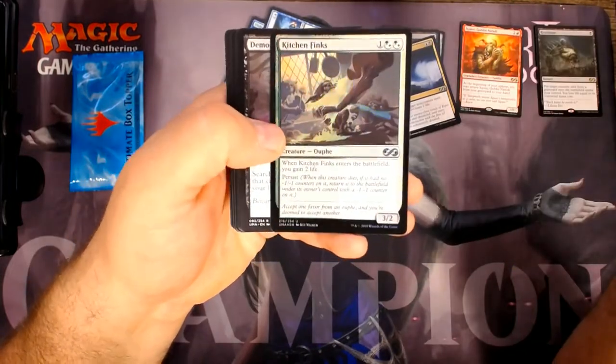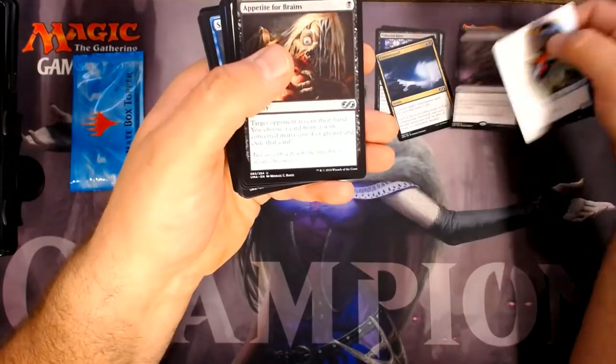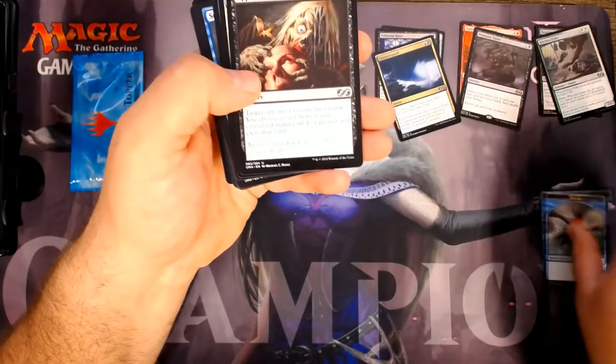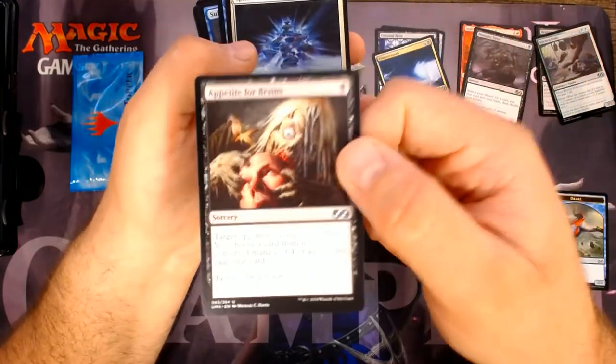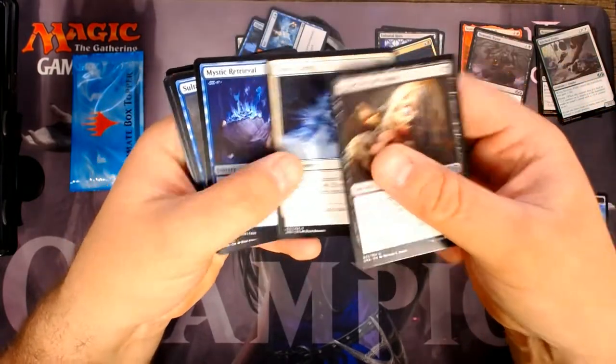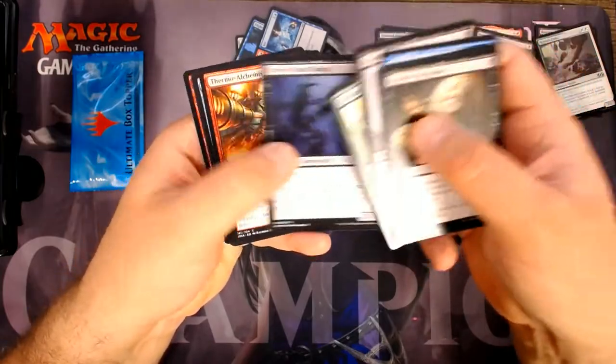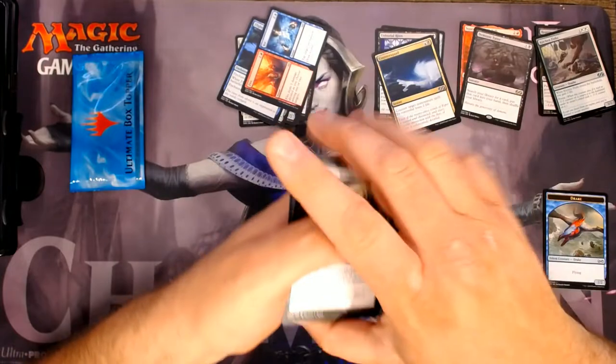Foil Kitchen Finks and a Demonic Tutor. Solid. I'll put all my foils there. Token. I love Appetite for Brains — it's just so fun. And retrieval, and some commons.